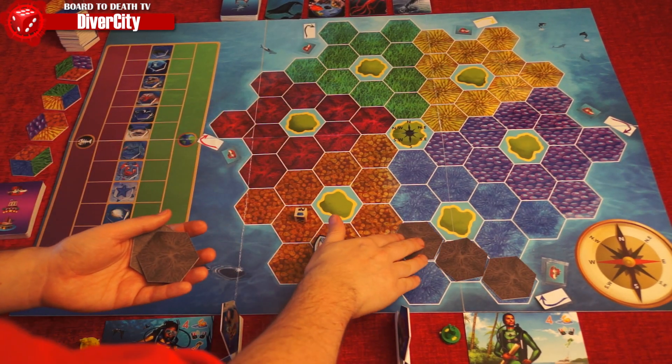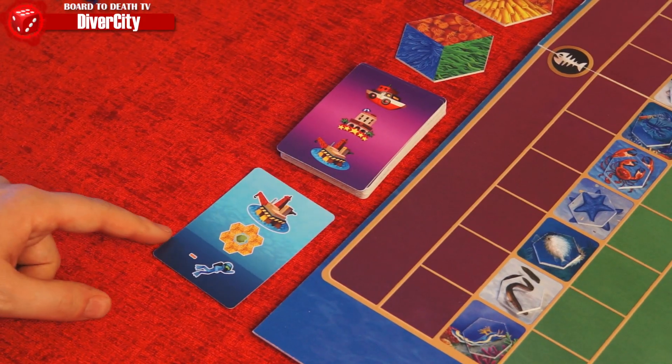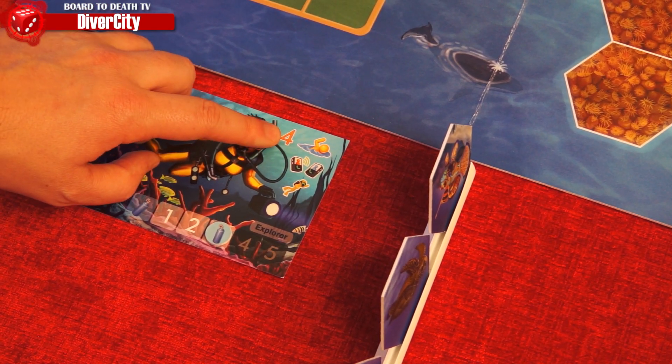Before starting the game, roll the die to move the boat, which will destroy three coral tiles right away. Then draw an industrial card and apply its consequences. Now let's jump into gameplay.